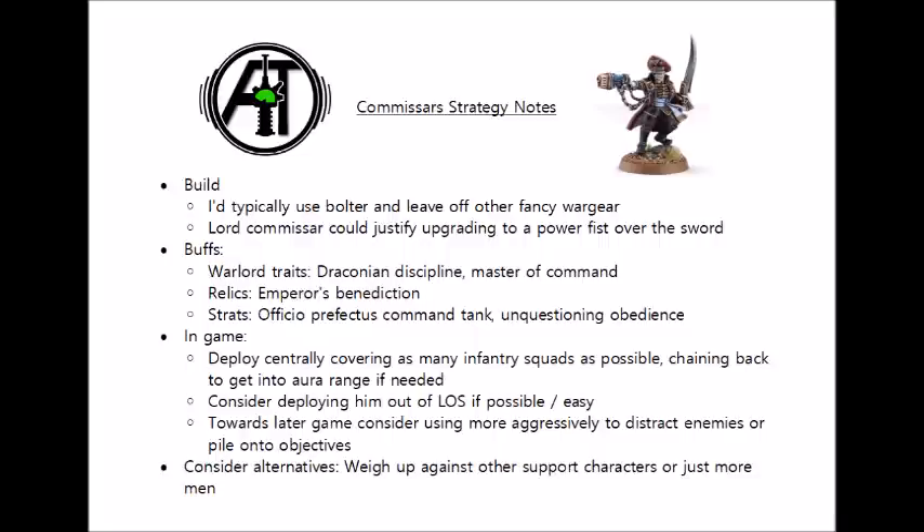In terms of relics, you can get a relic bolt pistol called the Emperor's Benediction. This one will be best on a Lord Commissar because of the 2+ ballistic skill — it's basically a bolt pistol with 12-inch range, 3 shots, AP-1 and 2 damage, and it can also target characters if they're not the closest model. As with all relic bolt pistols, it's not exactly going to set the world on fire, but it could be a fun little surprise punch. You could also potentially use the Blade of Conquest to soup up that power sword on the Lord Commissar — having strength +2, AP-4 and damage D3 makes him an actual credible threat to a lot of targets, though I still think most of the time I'd prefer to just take a Power Fist, as it doesn't use up a relic slot and it's only 4 points more.